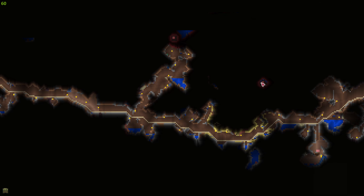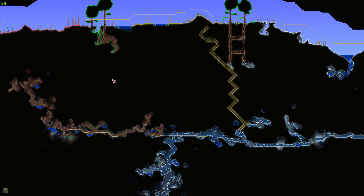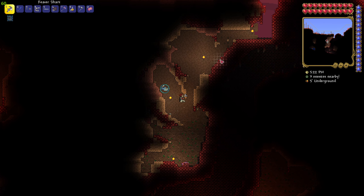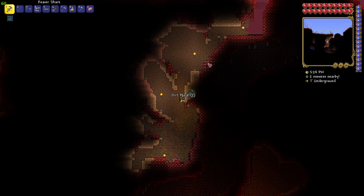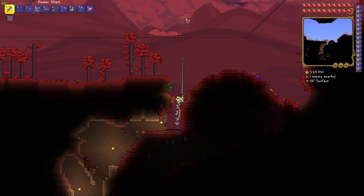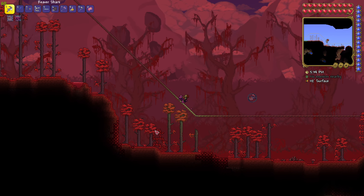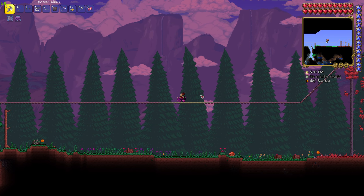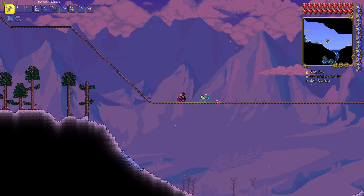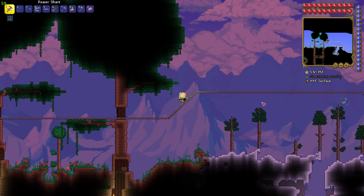There's a Crimson Heart — that's actually what we're looking for. We're gonna have to go all the way there, but that's all right. I have the patience for it, hopefully. Let's go check it out. We keep getting vertebrae, which we don't really need right now.